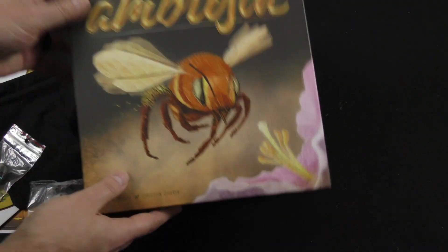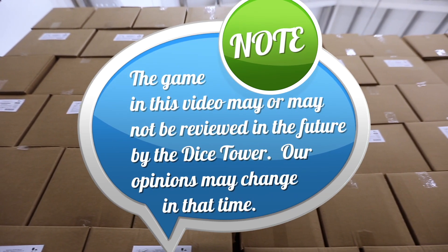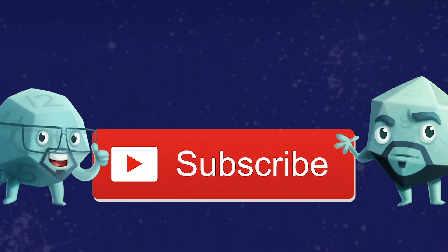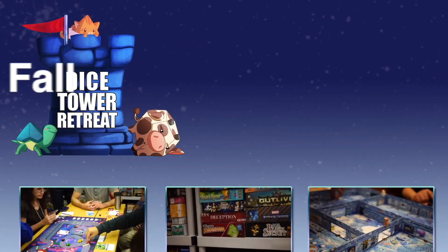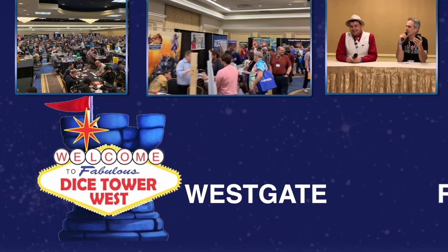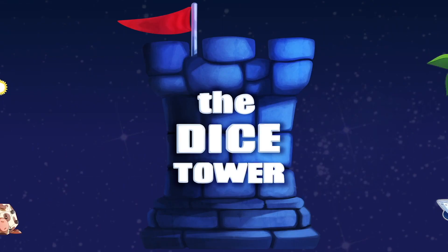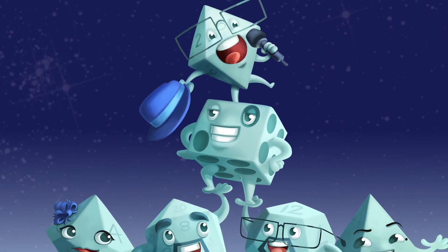That gives us a pretty good idea of what we have inside the box of Ambrosia. Thank you for watching another Dicetower Daily Unboxing. If you enjoy our videos, subscribe to the channel for more fun, comprehensive board game coverage. Also consider joining us at one of our events: Dicetower Retreat, a small intimate gathering where gaming is king; Dicetower Cruise, the largest board game cruise; Dicetower West in Las Vegas; or Dicetower East in Orlando, Florida. Dicetower Conventions — the friendliest gaming conventions on Earth. I'm Eric Sommerer and you've been watching the Dicetower.